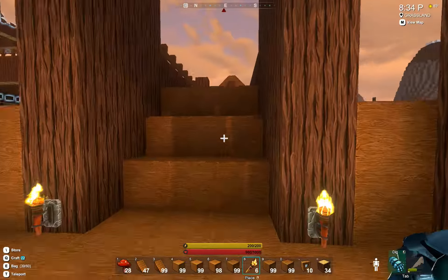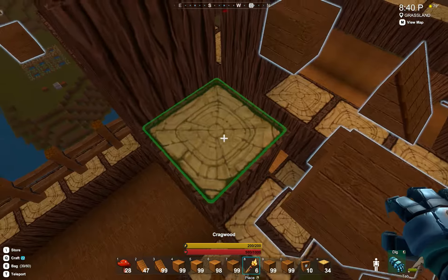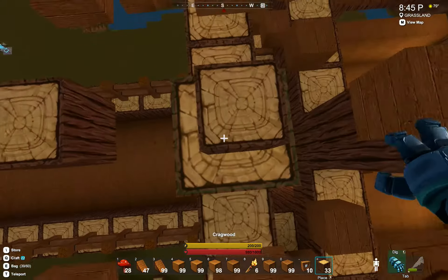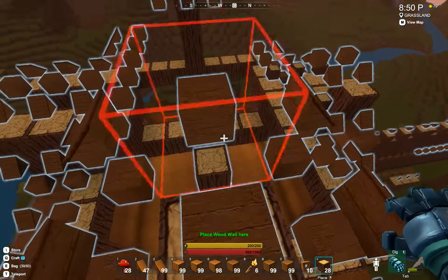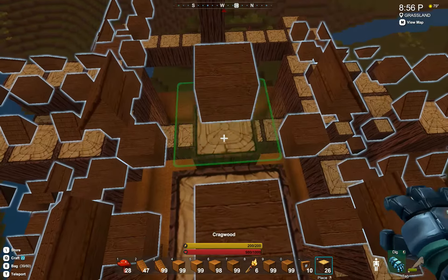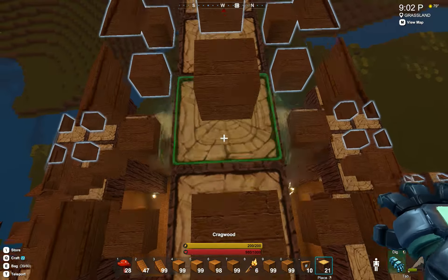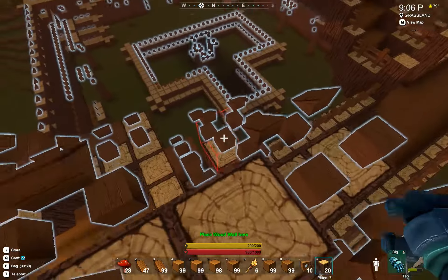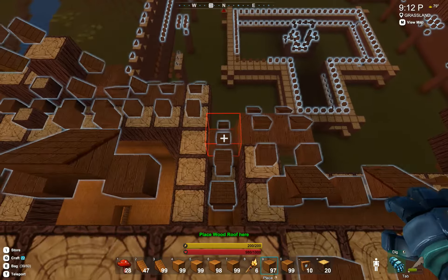What have we got going on up there? Some cragwood. Got to build this sucker up here. I guess this is going to be pretty much a mirror image of that one over there. It wants quite a bit of wood wall. I think this is my wood wall here.